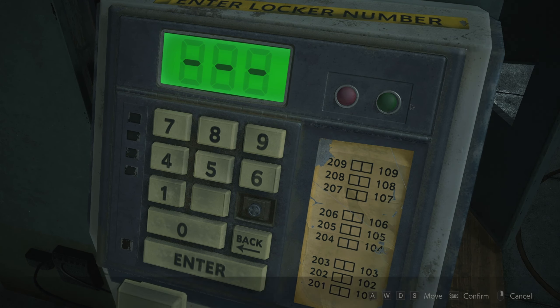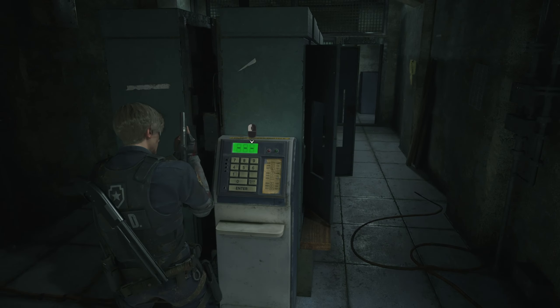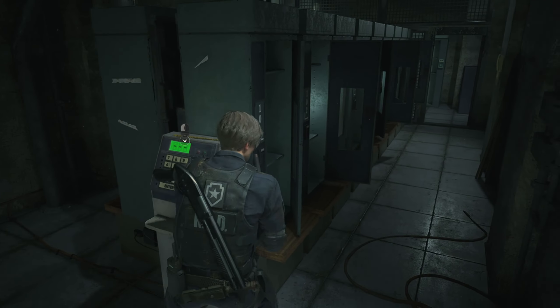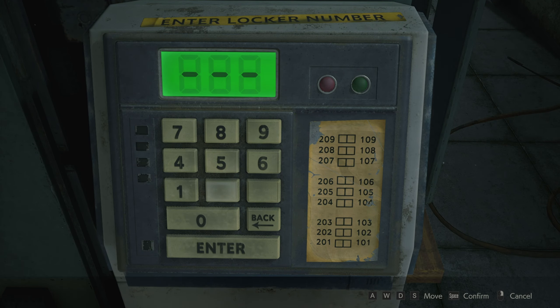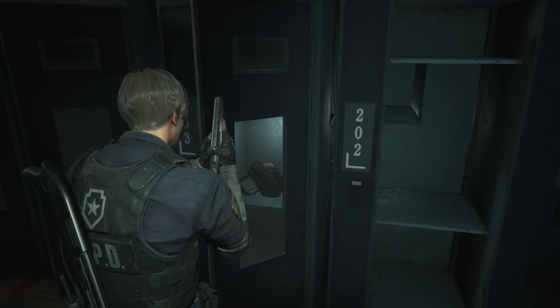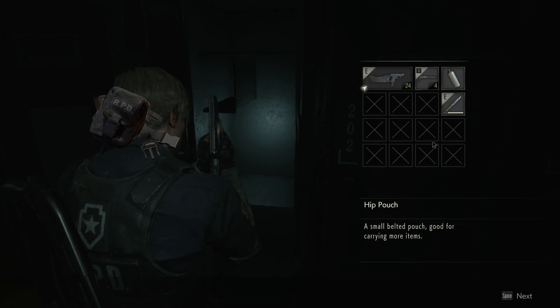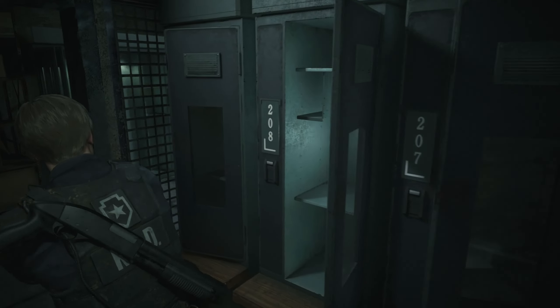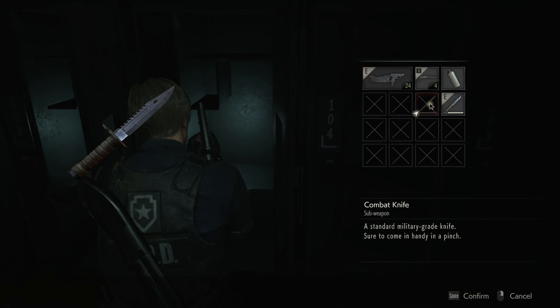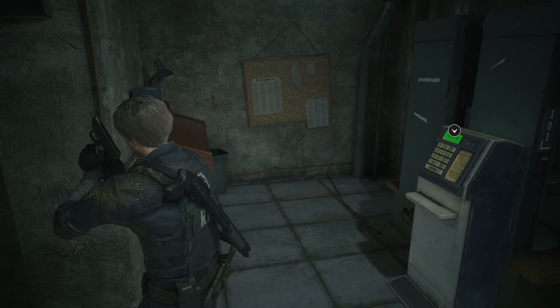We made it back here. Use the button — and the locker numbers were 203 and 103. There we go, we got a hip pouch. All the other lockers look like they've been opened. And we got an extra combat knife.